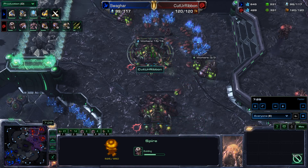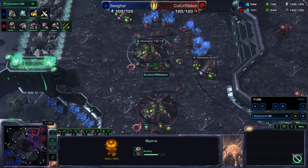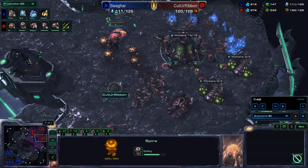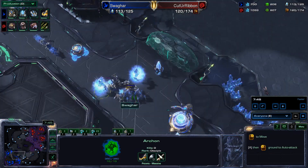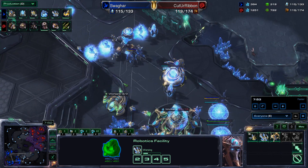Injects coming up, consecutive injects from Ribbon. He has five Queens out for the five hatches that he has, including this macro-style hatch. Ribbon is staying up one base on his opponent — that's exactly what you need to do in order to win in StarCraft II. Archon with plus one attack along with the rest of those ground units. And it's going to be a Warp Prism for Swagharr — some special tactics, à la WhiteRa.